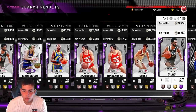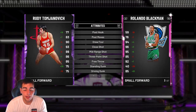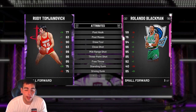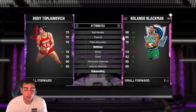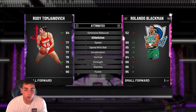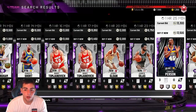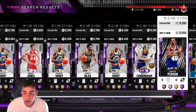Rudy Tomjanovich — I have used him and he is very solid. He's got great stats: great post moves, great three, great mid-range, decent dunking, and his jump shot is straight money. Ball handles are awesome, steal's great, perimeter D's great. He's literally an all-around beast. He can even rebound, so you could put him anywhere. He's 6'8" — does lack a little height at power forward, but if you rock him at small forward, not too bad. Pretty, pretty good card.